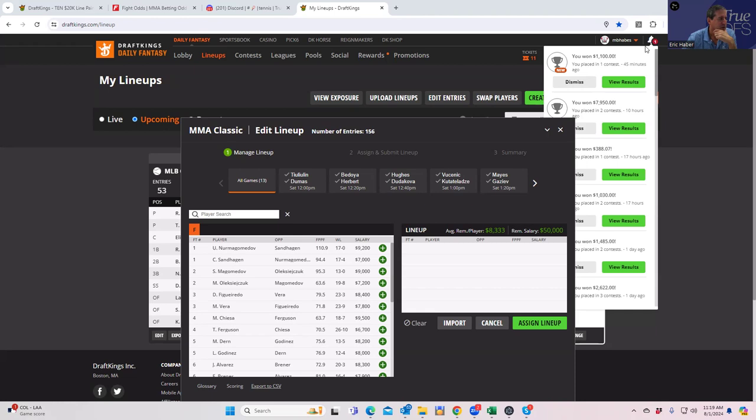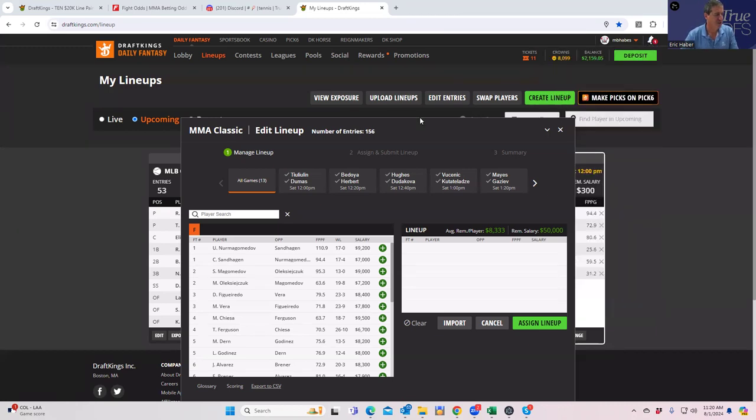Hey everybody, this is Sheets and I'm going to be going over UFC Abu Dhabi. This is going to be the first of two DFS videos — this is where we go through each fight and identify who the best plays are from a DraftKings perspective. Then we're going to do a betting breakdown probably tomorrow, and at some point either tomorrow night or Saturday morning we'll do a lineup construction video where we mess around with Saber Sim and all the different tools.